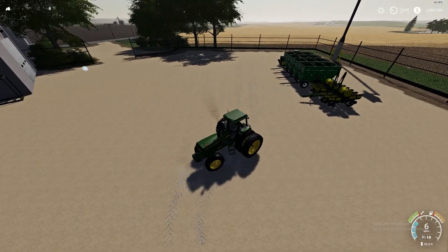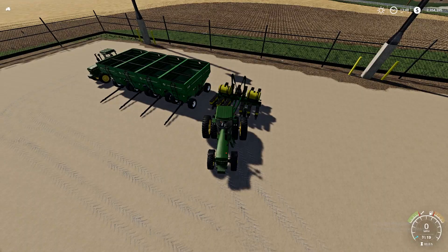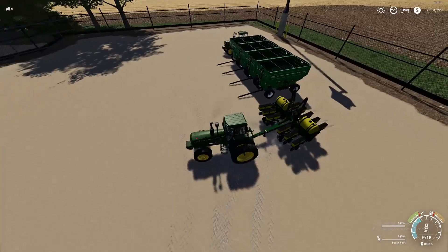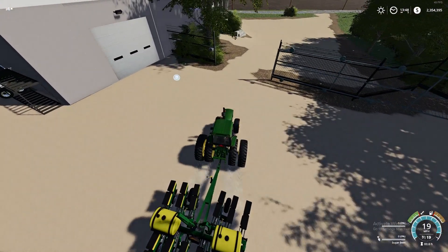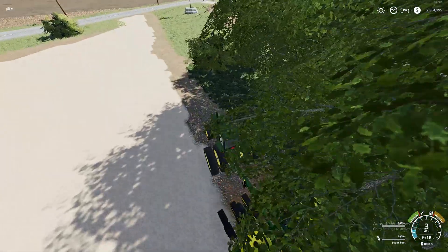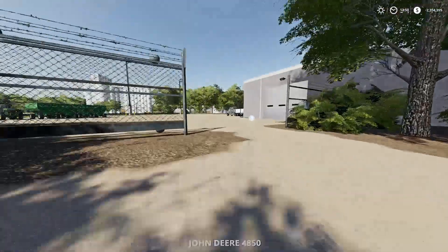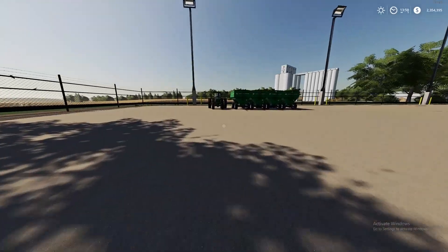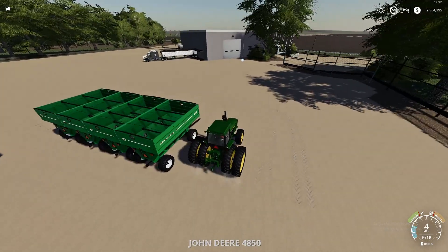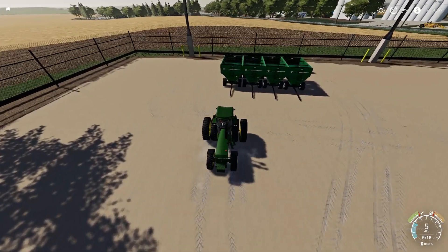I also have another 4850 and four J&M 680 grain carts. What I'm gonna do is have my truck hook up to two of the wagons and then have the other tractor take the other two. So I'll go ahead and hook up the planter here and get it out of the gate just so it's ready to go and out of the way. We could do a huge grain cart train with all four, but I think that'd look a little bit crazy and might not work the greatest.